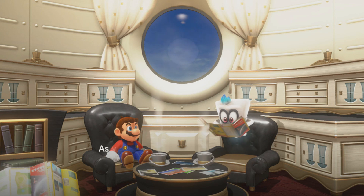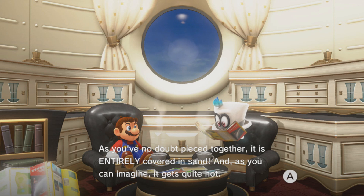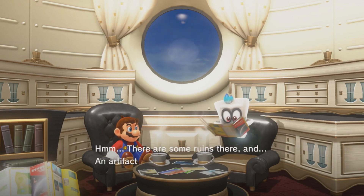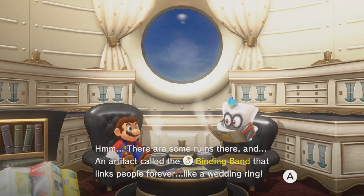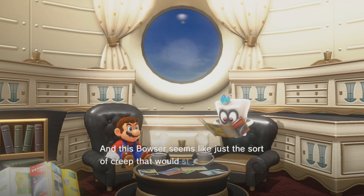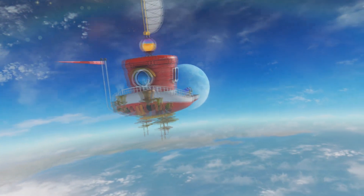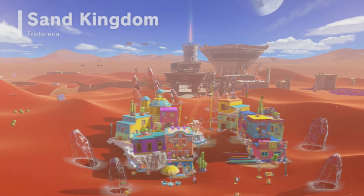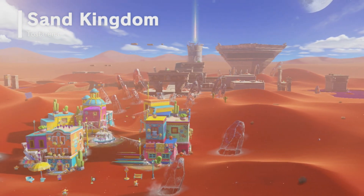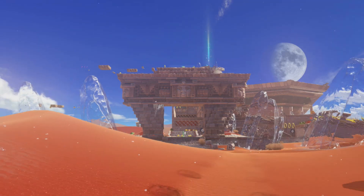We should discuss the Sand Kingdom too. As you've no doubt pieced together, it is entirely covered in sand, and as you can imagine, it gets quite hot. There are some ruins there, and an artifact called the Binding Band that links people forever, like a wedding ring. And this Bowser seems just the sort of creep that would steal a priceless antiquity for his sham wedding. So yeah, Bowser's going to be going to a bunch of different kingdoms, and usually there's something in each of these kingdoms that Bowser wants that we'll have to stop him from acquiring.